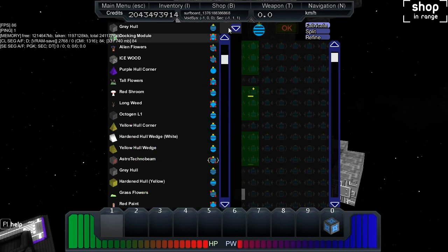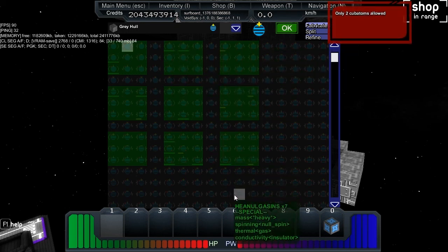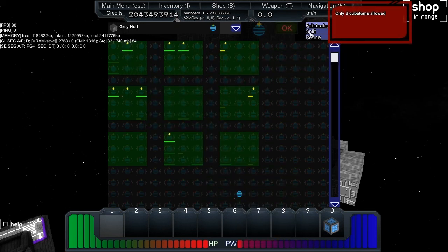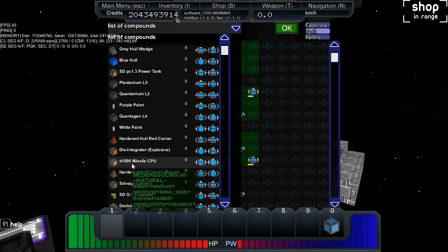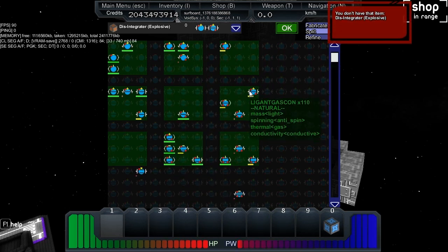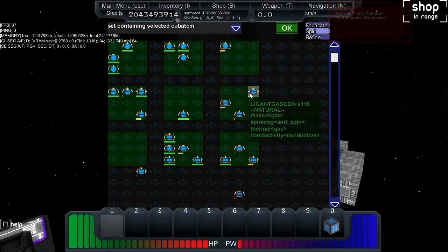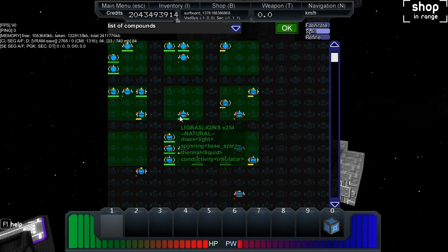I haven't figured out how this works yet, so it's going to take a bit of work. But it looks like a way to recycle your extra stuff. You can split stuff down — for example, you can split disintegrator down, put it in, and you have to select the right part. It's all very confusing and they've all got strange names, like Negan Glicins, Ligbas Glicins, and Mednelektra.